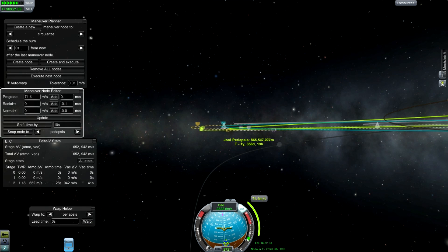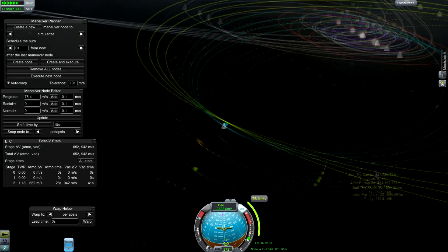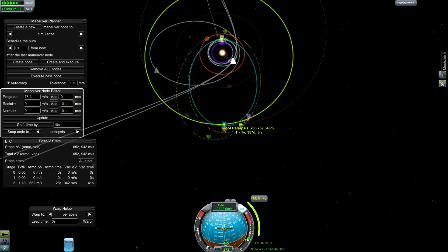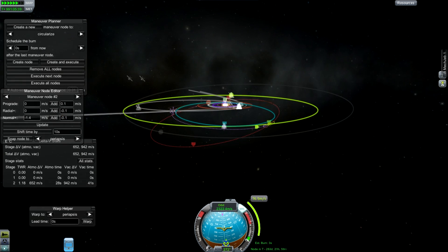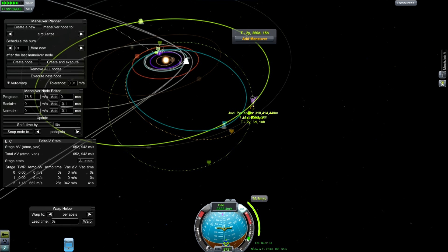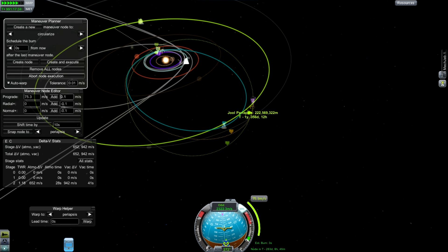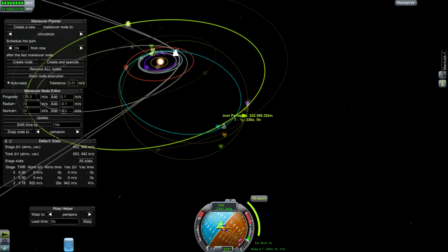I'm prepared to burn that because it will leave me with about 870 meters per second. I've got to do some inclination corrections and get this thing right on, but the point is that's more than twice the delta V that I originally had. In fact it might be enough that with careful and judicious use of gravity assists, aerobraking, and other things, we might be able to land and return to Kerbin. Three encounters in one mission is probably pretty good.